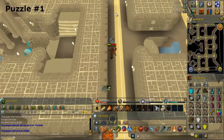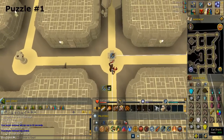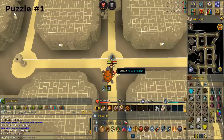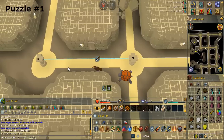Search the pillar to the north and take the mirror. Use the sign crystal on the pillar. Use a mirror on the pillar to the west.